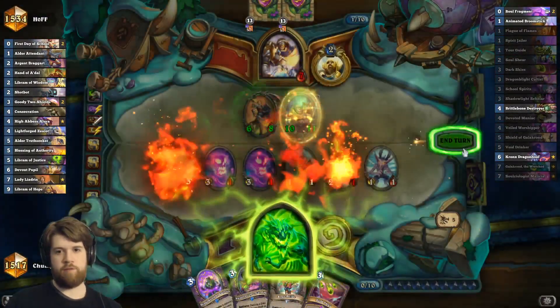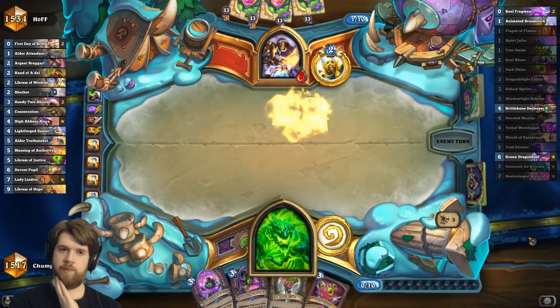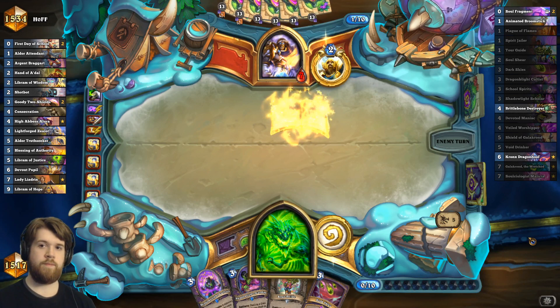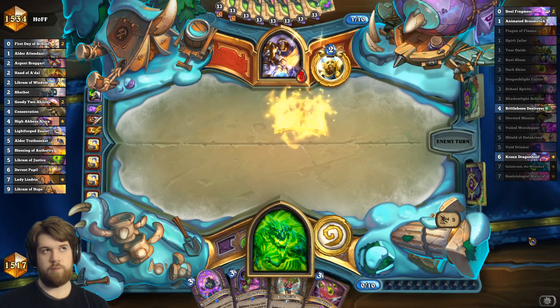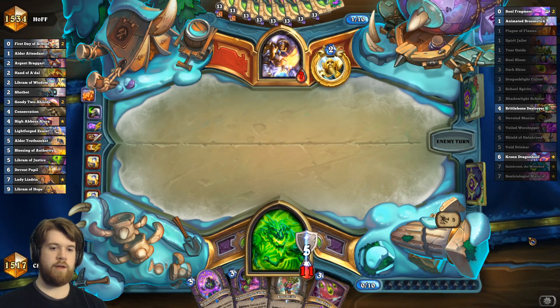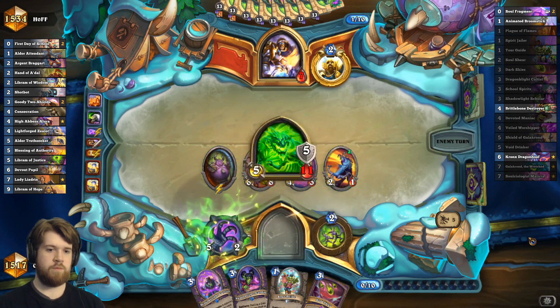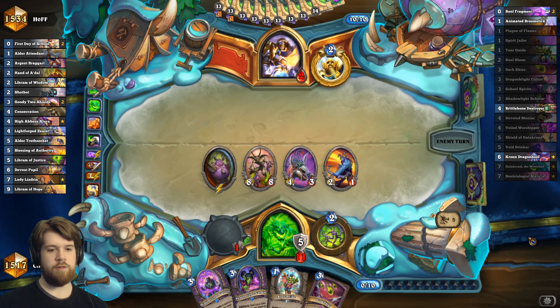I don't love playing plague of flames here, but I don't think I could clear with dark skies and I definitely didn't want to leave that thing in play because I could just die. Like, I could kill the devout pupil on board but I couldn't kill the lady Liadrin with anything other than plague of flames I think. This also just sets up a pretty likely two-turn lethal.